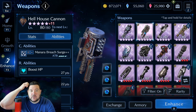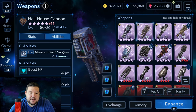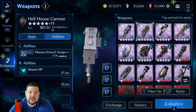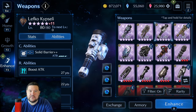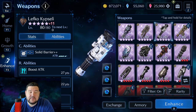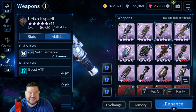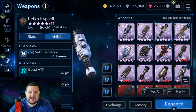The first weapon worth noting for him is Hell House Cannon. It's a free weapon, and along with the Hell House Collar that Red got, it was very useful for both HP and Physical Defense — really shored up a lot of the survivability stuff we were needing at that time. This weapon saw a lot of play as a sub-weapon for me. Lefkoe Kipselli is another free weapon I found very useful. It came out around the same time as Torn Wing for Sephiroth and has the same R abilities: boost attack and boost physical defense. I was using this on a lot of stuff as a sub-weapon for months and months — probably the first four or five months of the game once I got it.